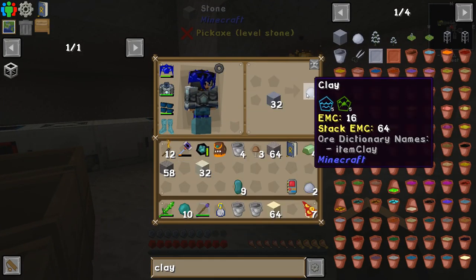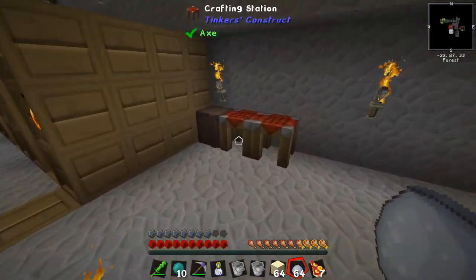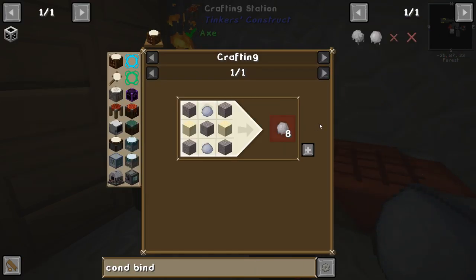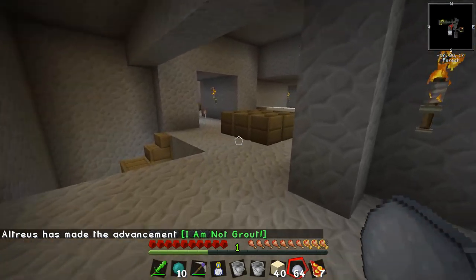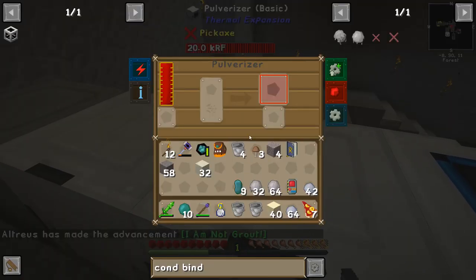Here's a bunch of clay, which will turn into bricks — way too much. And then we can turn that into conduit binder composite, which I probably should do first, and then we get a whole bunch of conduit binder. I'm just going to make as much as I can.